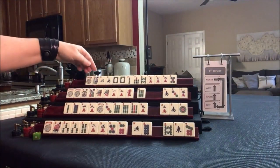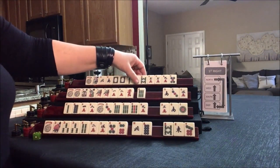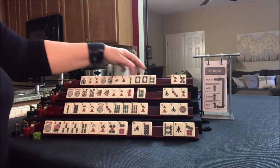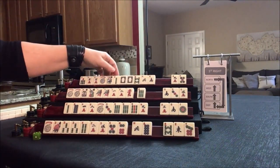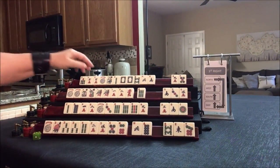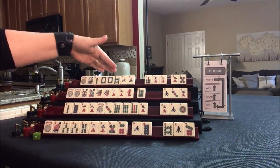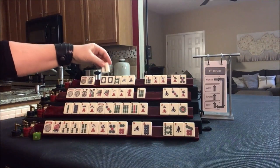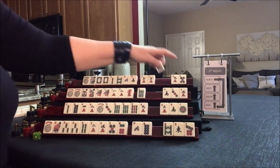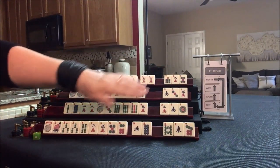Here we have north, south, dragons, 2, 8, and a pair of 7s. I was thinking we could do either like numbers or a year hand. We have two tiles to pass, so we have to decide now. I think the year hand with news even might be good, and that would leverage those dragons. Let's keep the 7 — we could recover like numbers maybe later. So we're ready to pass now.